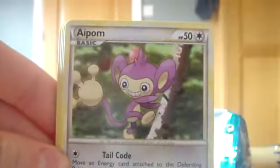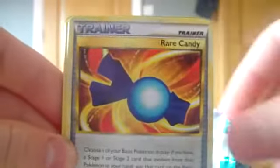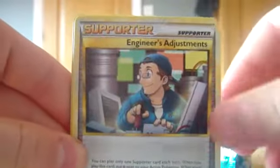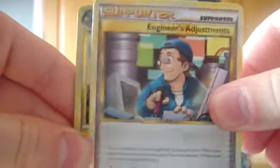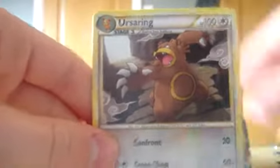Alright, I'll get this next pack open. In this pack we have a Turtwig — nice artwork on that — a Belden, a Pomp, Magmar, Squirtle, a Rare Candy Trainer card, Polyworld, Vulpix, Supporter Engineer's Adjustments, and a Lantern is our Reverse — that's a pretty sweet reverse to get. And our rare is a Ursulix, so we've got a bad rare. Pretty sweet artwork.